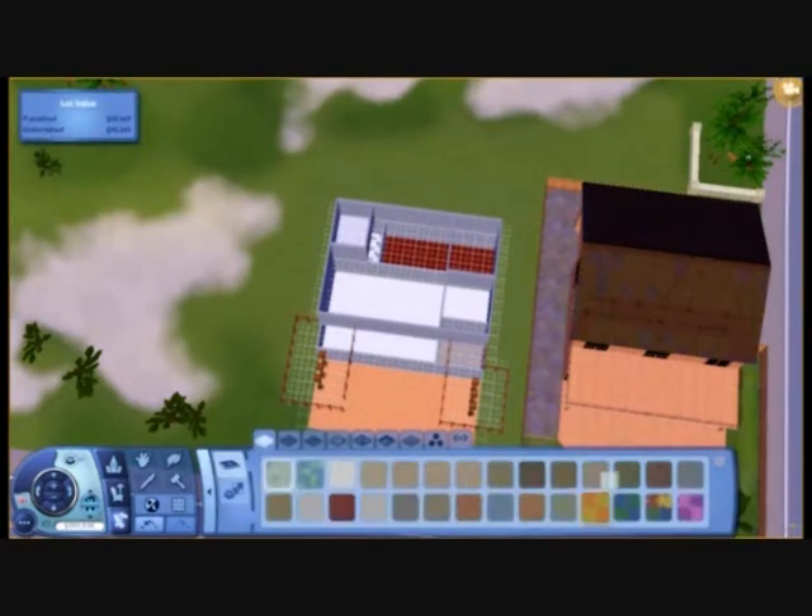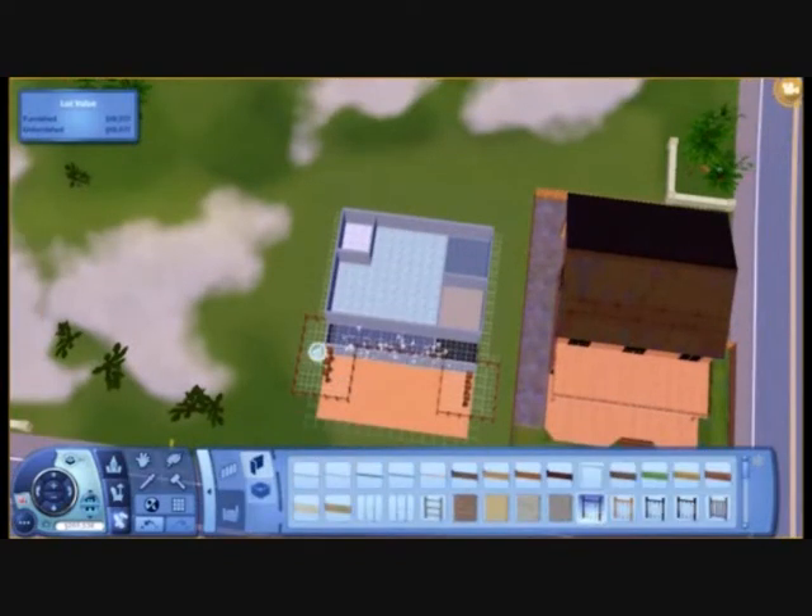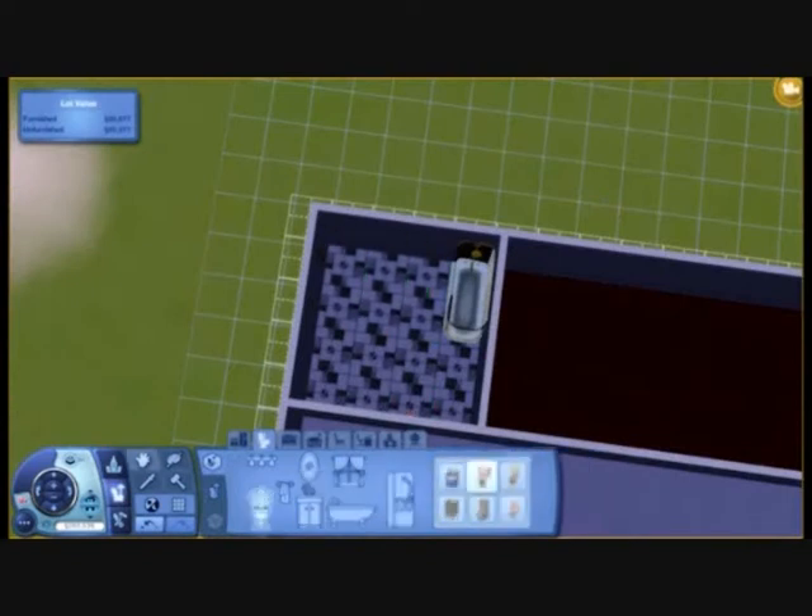On the second floor there is going to be two bedrooms, a big lounging area, and a bathroom. I have gone for really pale colours like blues and creams because I don't want it too extravagant. Now I am editing the terrace - as you can see I have made it one big long one instead of two small ones.